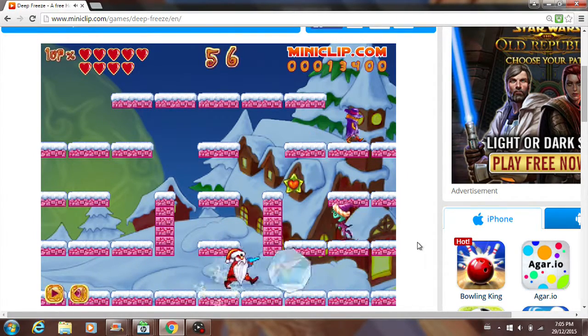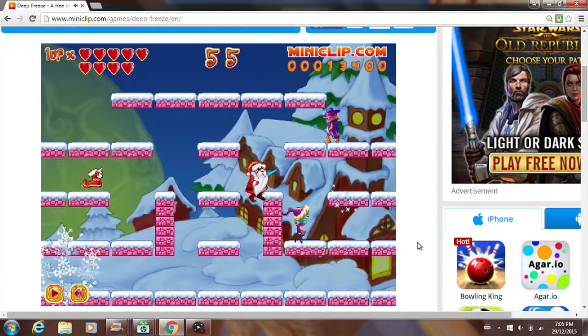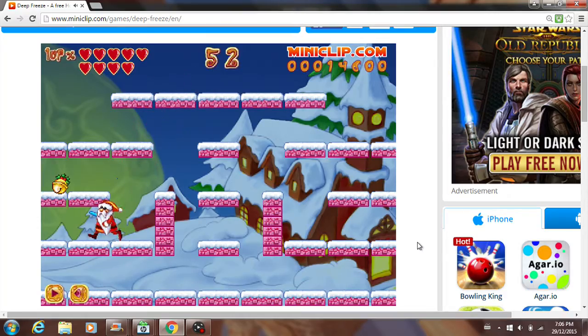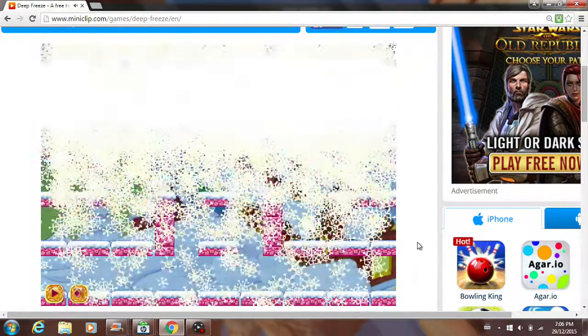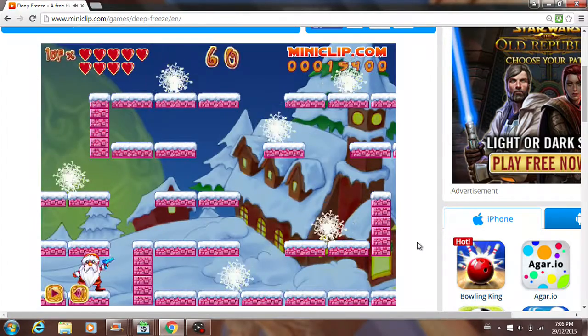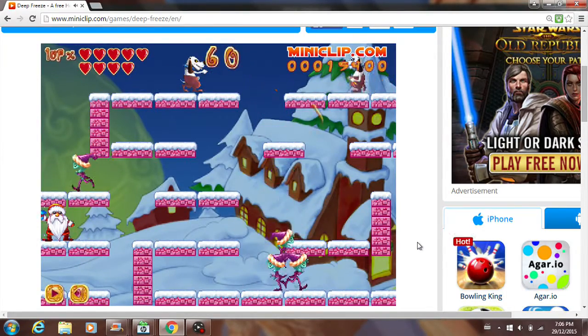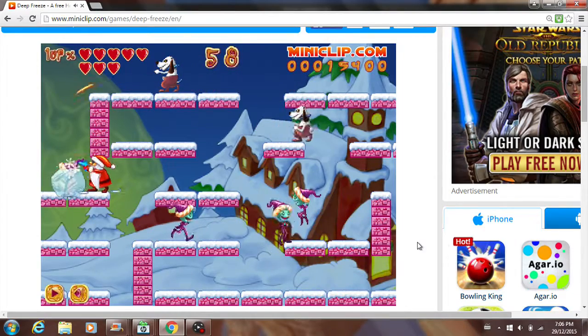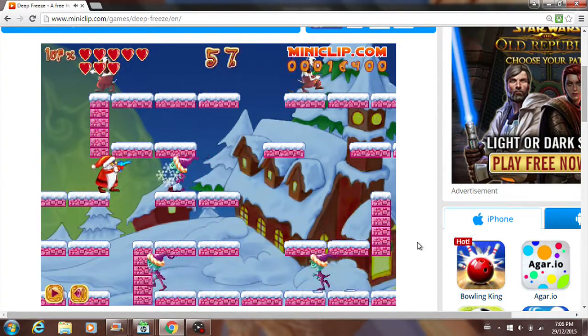Alright, looks like I got a weapon upgrade. It only takes three hits to make the enemies into a complete snowball. I'm pressing the space bar a lot, but he probably can't hear because of my new microphone — which is a good thing.